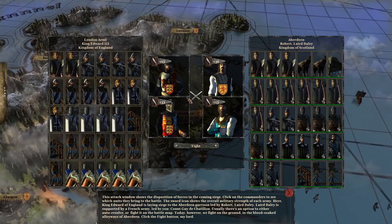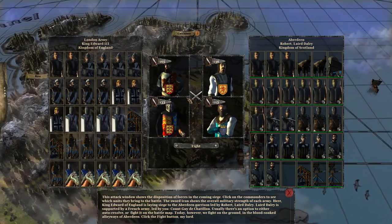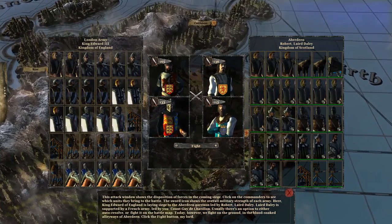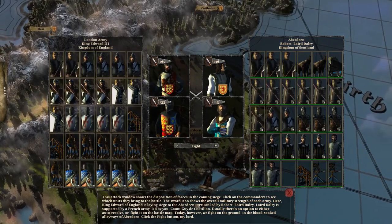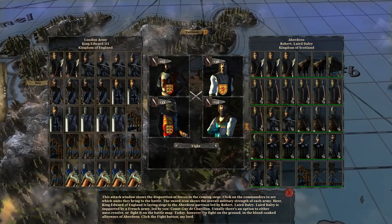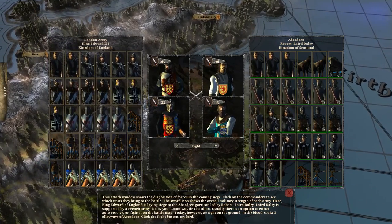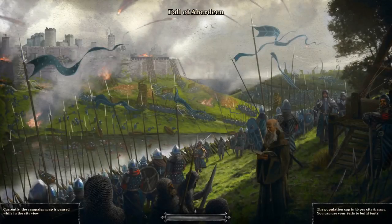The initial part of the tutorial is that very good cinematic, and I think it really demonstrates the map you'll be playing on. Remember this is a real-time strategy game. This is the combat battle screen — it shows the disposition of forces in the coming siege. Click on the commanders to see which units they bring to battle. The sword icon shows the overall military strength of each army. Here King Edward is laying siege to Aberdeen, and Laird d'Alroy is supported by the French army led by you, Count Guy de Chatelon. Usually there's an option to auto resolve or fight on the battle map — today we fight on the ground.